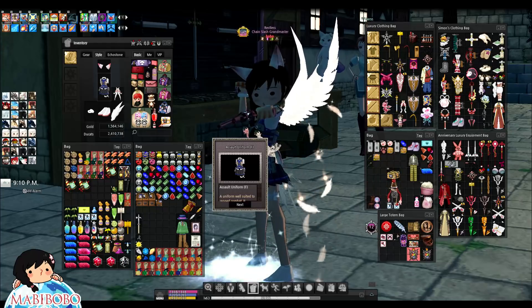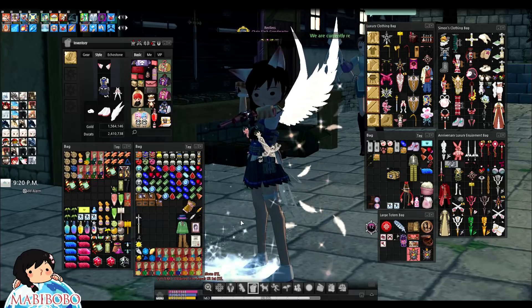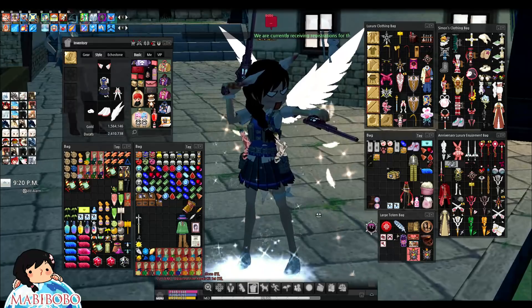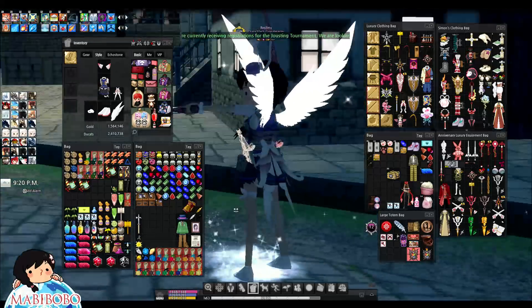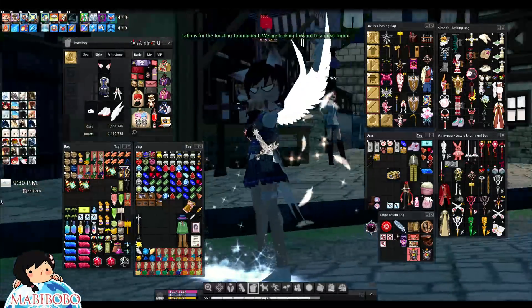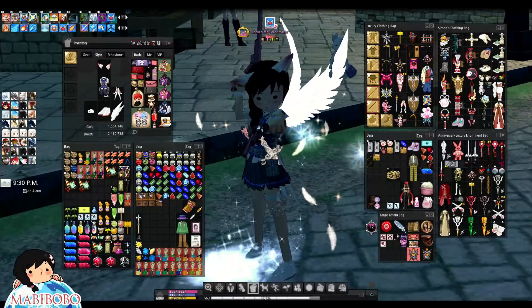I'm not gonna complain — I don't care too much about animations. The outfit's nice regardless. I got the Assault Uniform — nice! Now I can pose like this. Sorry it's nighttime guys, it's hard to see the outfit, but that's how it looks. Let's do a nice slow turnabout with that pose — beautiful stuff.